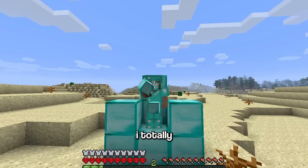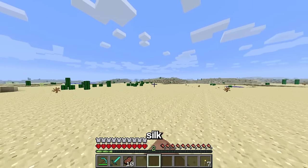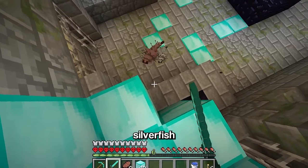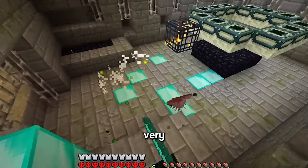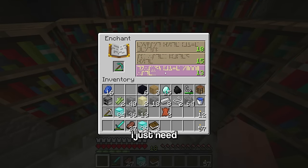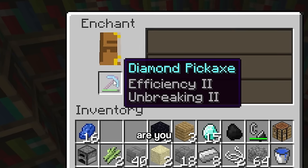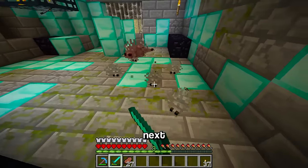Now comes the hard part: getting silk touch on the pickaxe. In this version there are no good XP farms, so the best option is killing silverfish. Killing all these silverfish took a very, very, very long time. After getting all the XP, you just need to choose a random enchantment and hope it's silk touch - but of course it wasn't, so it's back to grinding for the next few hours.